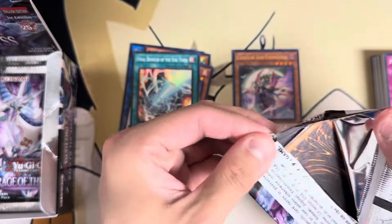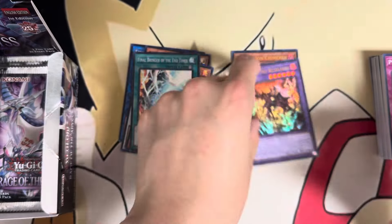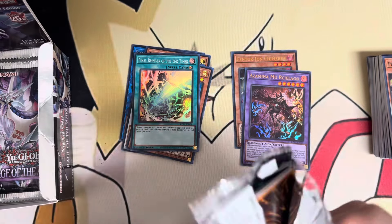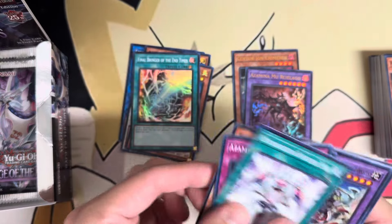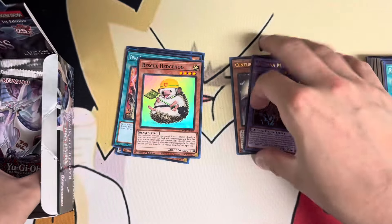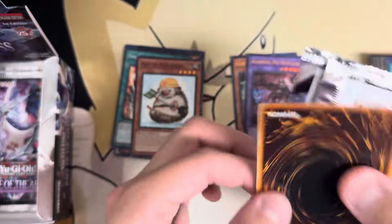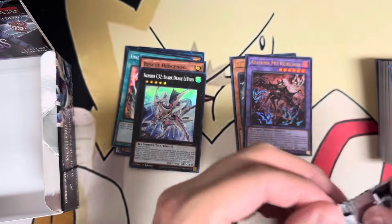There's also cool Shark support in this set, which is always fun — I know there's at least one Shark player at my locals. The Azimina is actually very cool. The super is the one most people will run since it's just a free omni negate for the Azimina engine. I kind of wish I had connections to get these cases earlier to do videos earlier, but we already know what's in the set. A lot of boxes were opened at my locals — it was crazy.